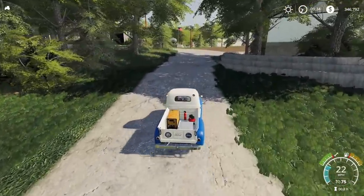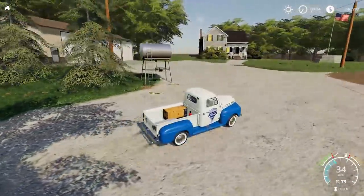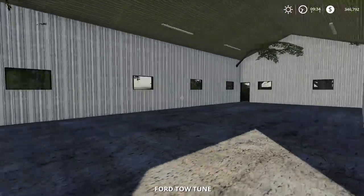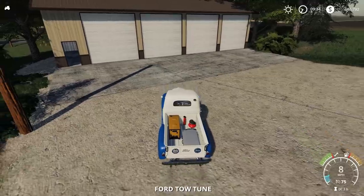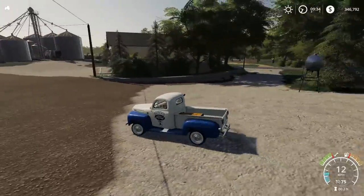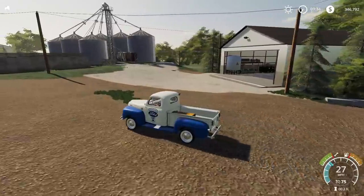I almost drove right past this farm! Here's another one — there's a shed right there, and I want to make sure it's usable. Opening a door — yes, it's usable, though it's sized for smaller tractors and cars. There's a big open area through here with grain bins, and that other larger shed looks usable too.